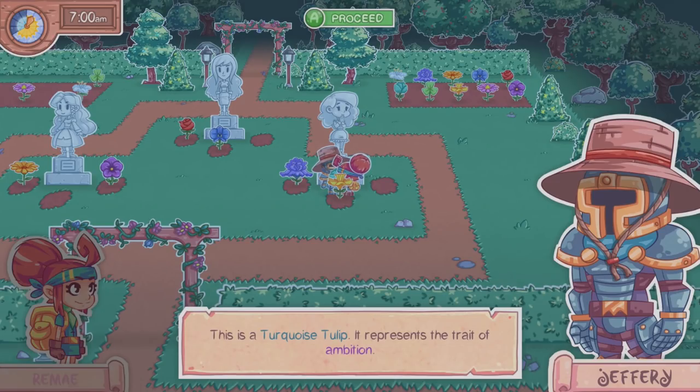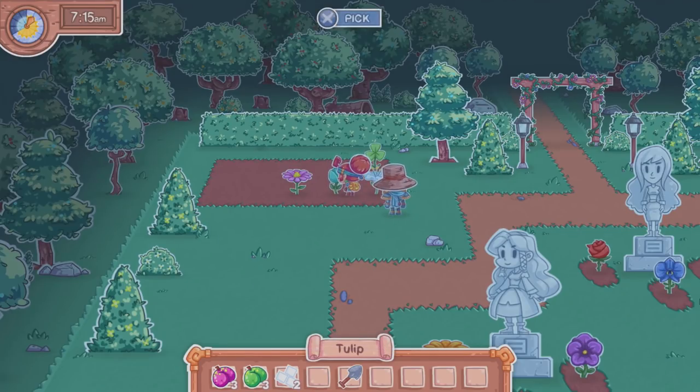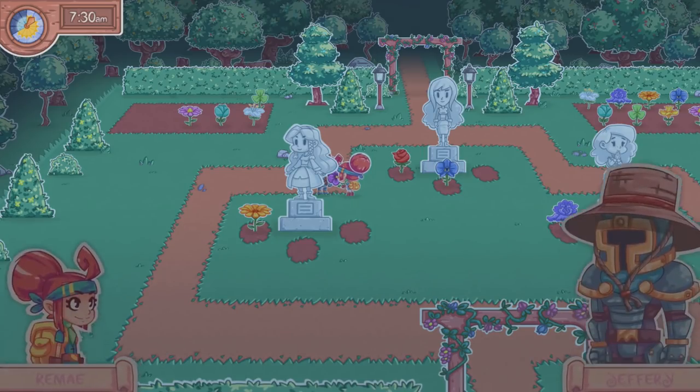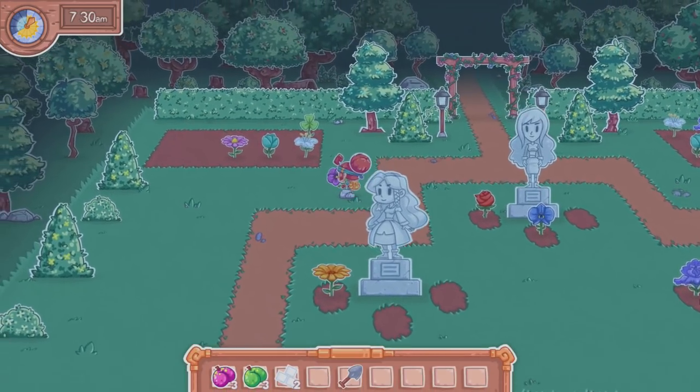Turquoise tulip represents the trait of ambition. Reading my notes — Cassandra was gracious, never boasted, and charitable; Vanessa was wise, never lied, untainted by corruption; Marissa was fair, loyal, and meek. I don't know if this represents any of them — I'll put it back. Violet pansy represents the trait of beauty — none of them were listed as being beautiful, so I'll put that back too.